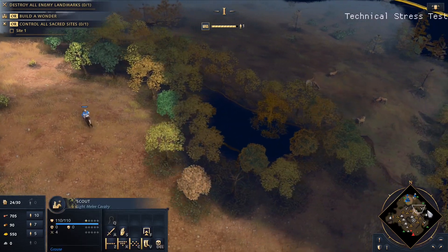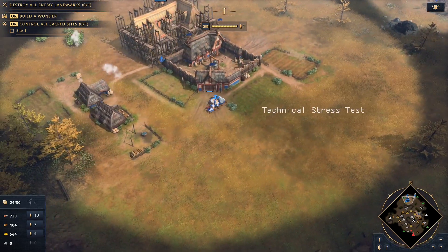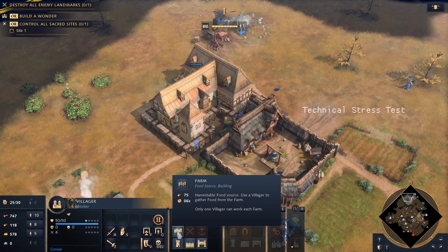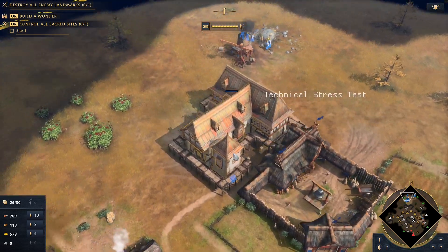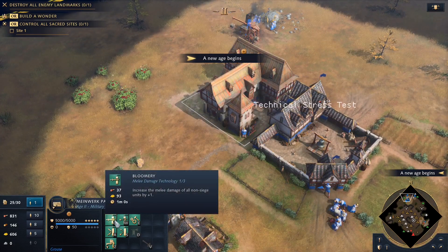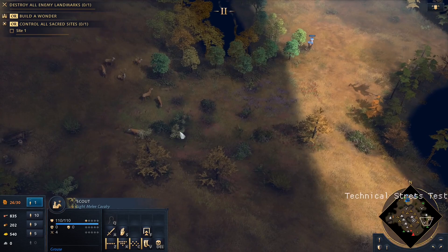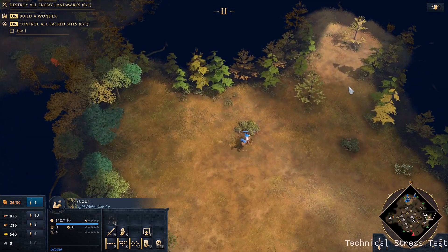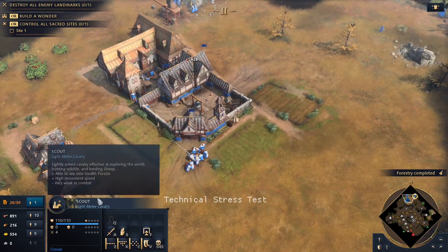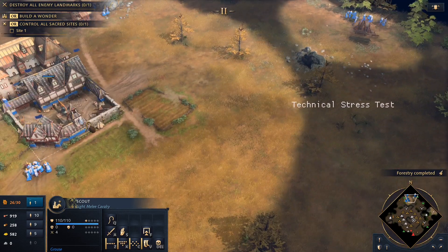I thought I told you to go around down here. I want a barracks. You can do farms from age one. Melee attack by non-siege units — that sounds good, melee damage. Pretty sure we're gonna do some melee damage. Did you not whistle the sheep? Let's bring you back. There's a lot of sheep — it's a good source of food.